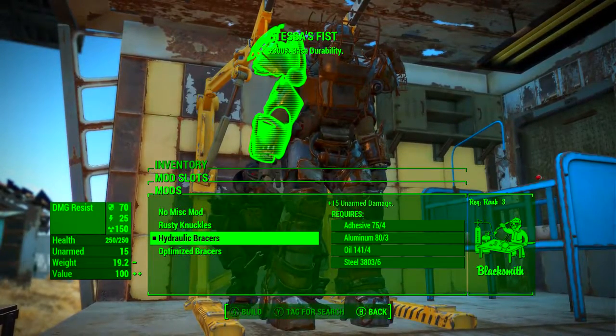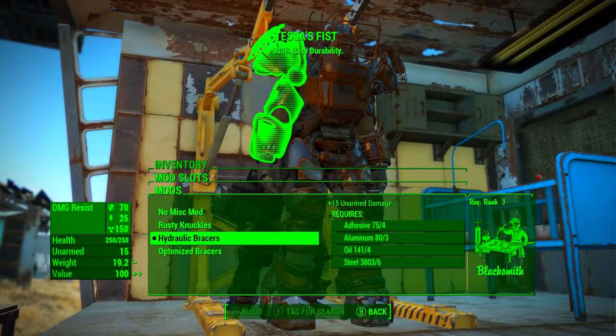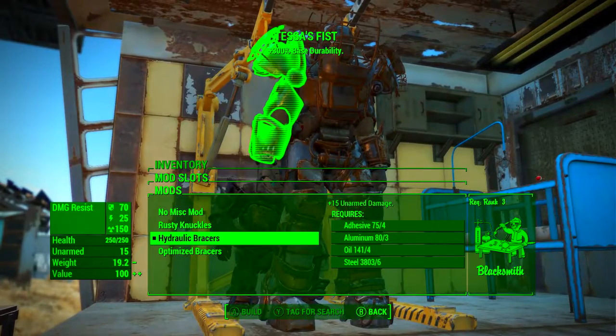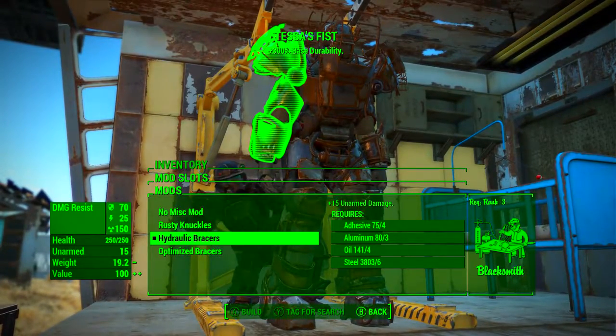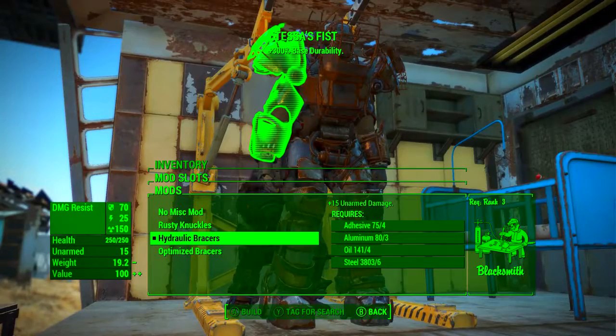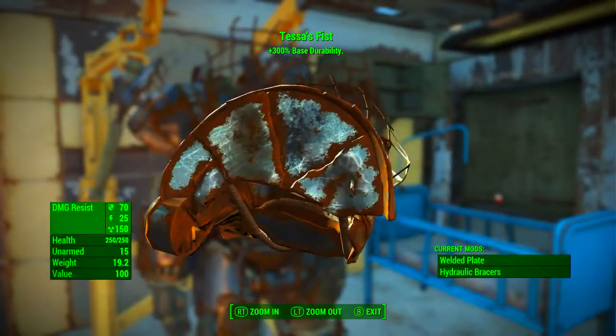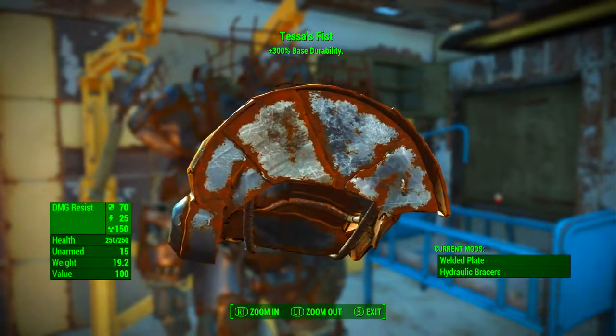We can increase this quite a bit. If we go to a power armor station, select Tessa's Fist, and go to modify it, we want to add the hydraulic braces. Trust me — the other options might look tempting but the hydraulic braces are far superior for an unarmed build. As we can see, the hydraulic braces add plus 15 unarmed damage.